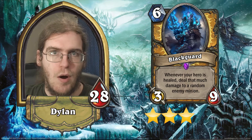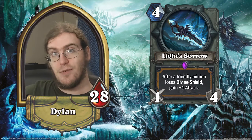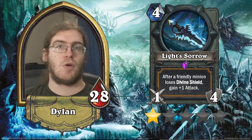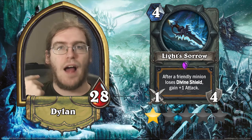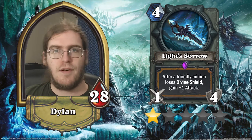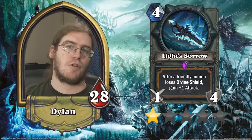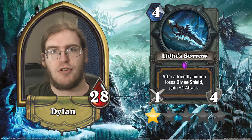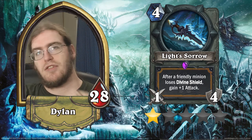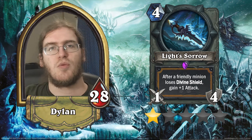Our other epic is Light's Sorrow. This is a 1-attack, 4-durability, 4-mana weapon that gains +1 attack every time a minion loses Divine Shield. This card is terrible — 1 star. It is a Light's Justice that costs 3 extra mana, and you really cannot reliably count on it to be any better than a Parrot Launcher that doesn't give you minions. A 1/4 stat line is just not high enough as a base. If this was a 1/5 or a 2/5, maybe we could talk, but it can't come down on turn 4 with any meaningful buff unless you've had a Divine Shield minion survive since turn 3. Terrible card, 1 star. It looks way better than it is. Don't fall for it.